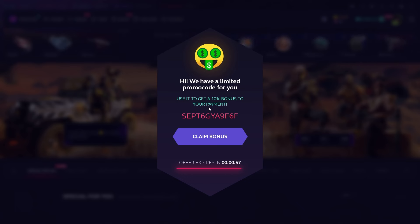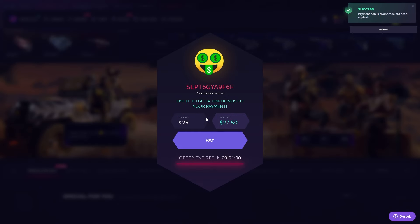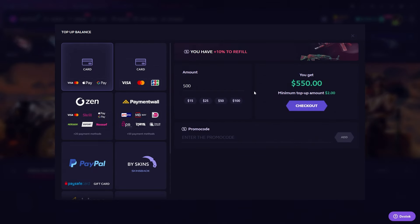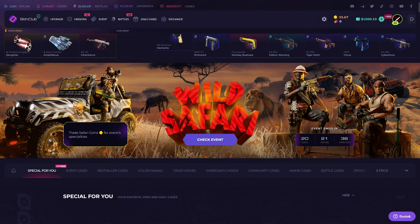After getting your deposit bonus, or you can click the link in the description and you'll see a pop-up with the same promo code — click the Claim button. Type how much you want to deposit and click the Pay button. You'll see the screen directly, the promo code is applied automatically, select your payment method, click Checkout and start playing with your bonus.